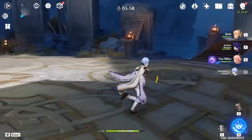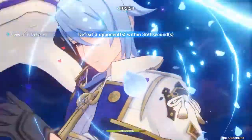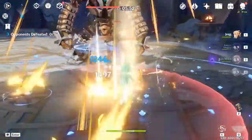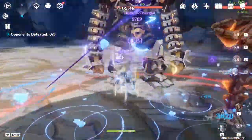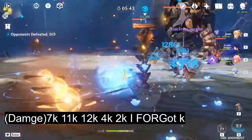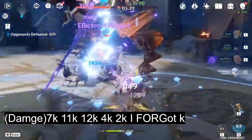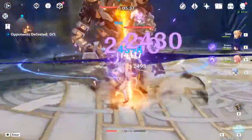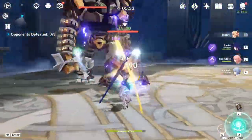Ayato has like an E cooldown when he uses slashes. So that's good - you can just recharge and basically get your normal attack up again later. Let's see: 7k, 8k, 12k, 11k. Those are like 7k, 8k, 12k, and 11k. And I'm gonna die - that's part of the deal too.